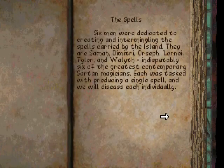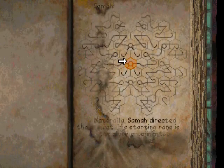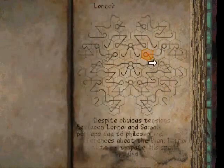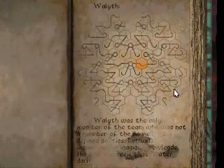The Spells. Six men were dedicated to creating and intermingling the spells carried by the island. They are Sama, Dimitri, Osef, Lonoi, Tyler, and Weylith — indisputably six of the greatest contemporary sartan magicians. Each was tasked with providing a single spell, and we will discuss each individually. There's Samaa in the center, Dimitri, Orsef, Lonoi, Tyler, and Weylith.